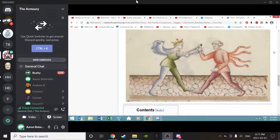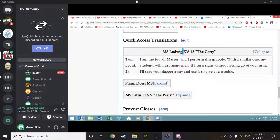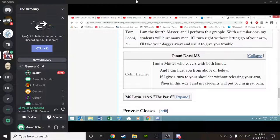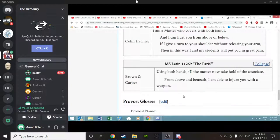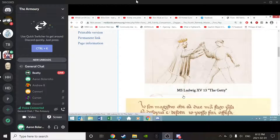The Florius image also shows this, though both hands are a little bit more extended and further out. Looking at the text, starting with the Getty: 'I am the fourth master and I perform this grapple. With a similar one, my students will hurt many men. If I turn right without letting go of your arm, I'll take your dagger away.' The Pisani-Dossi reads: 'I'm a master who recovers with both hands and I can hurt you from above or below. If I give a turn to your shoulder without releasing your arm, I and my students will put you in great pain.' The Paris version says: 'Using both hands, the master may now take hold of the associate. From above and beneath, I am able to injure you with a weapon.'